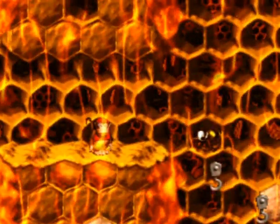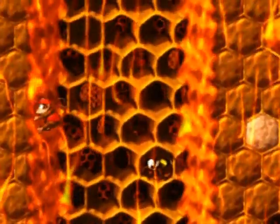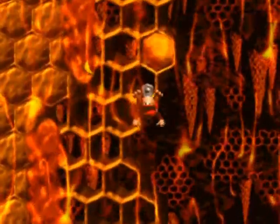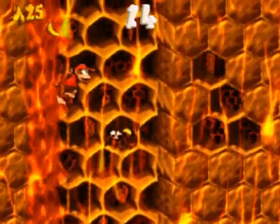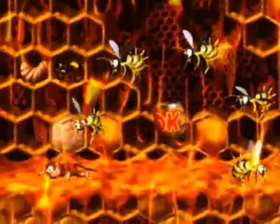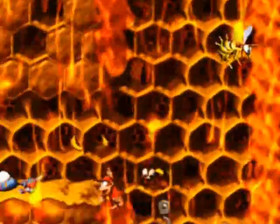The d-pad seems to be working consistently now after unplugging and re-plugging it. As long as it works consistently for the duration I need it, I should be okay. Up here with Diddy I'll have an easier time. That's a door - it was camouflaged by the flowing honey. The token path is clearly upward, very linear. I took a hit before the midpoint so there's a lot of climbing to do.